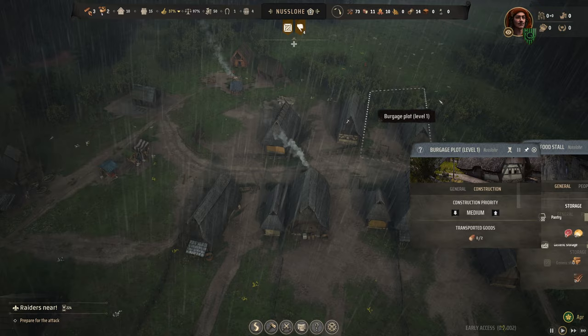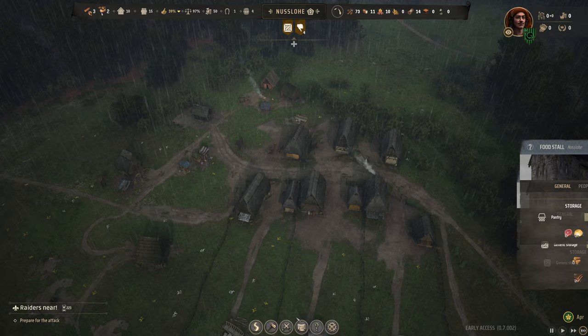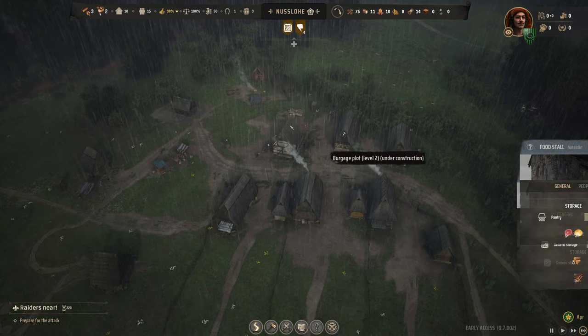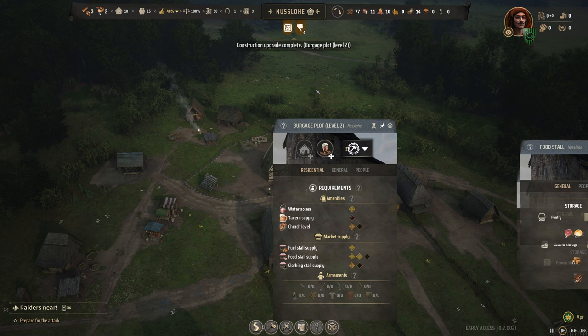These houses are now upgrading. Once they upgrade we'll be able to go from small village to medium village. Level two has been reached! We've now got two development points to spend — very important. Now the reason we're demolishing the upgraded houses is because they've got brand new desires, and the most difficult desire for us to deal with at this stage is entertainment. Entertainment is a requirement once you reach the second level and it comes in the form of beer or ale.